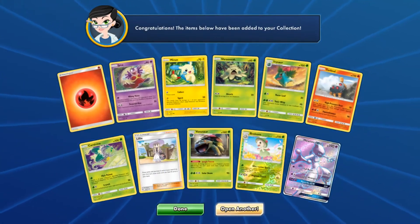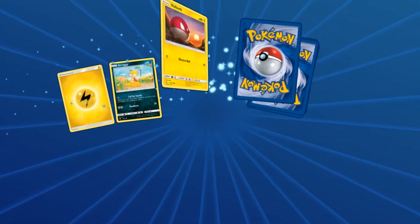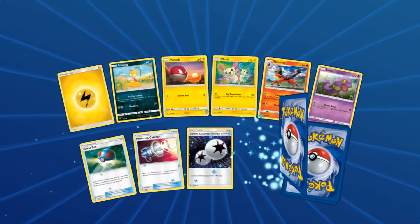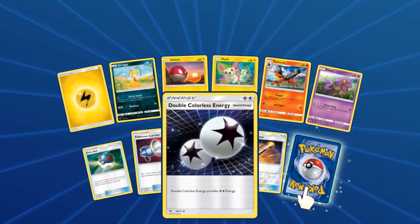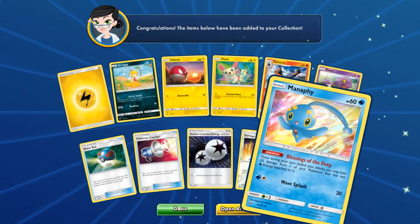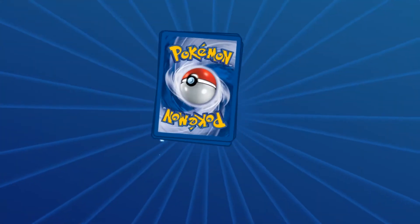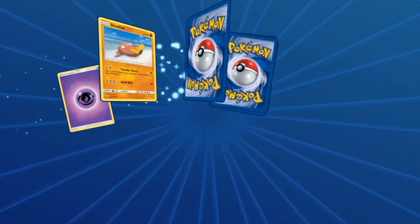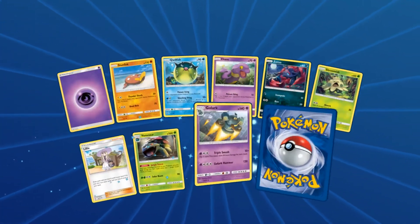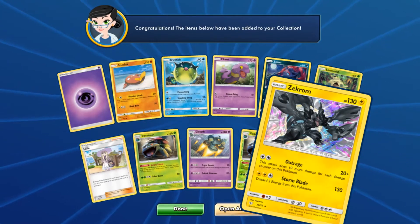Shining Legends, I wish you had a real booster box, because then I would just have so many pretty cards. We have another four-Trainer pack, but that's fine. What do we have here? Manectric holo. Seven packs left after this — we've had a ton of hits. What do we have? Zekrom holo. We've already hit six hits.